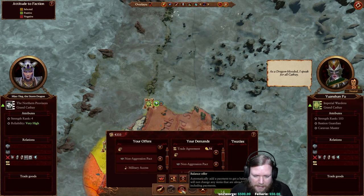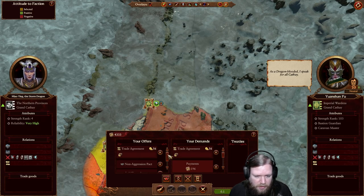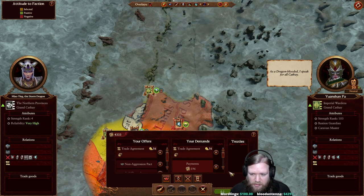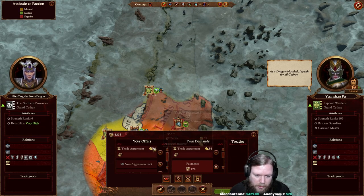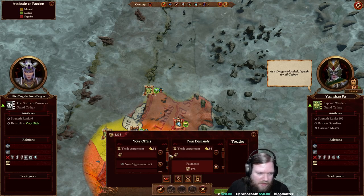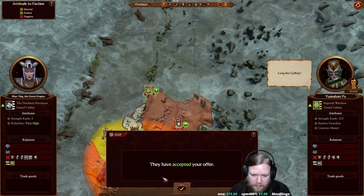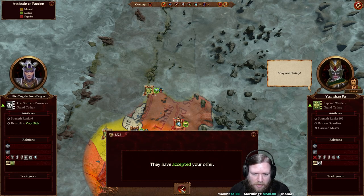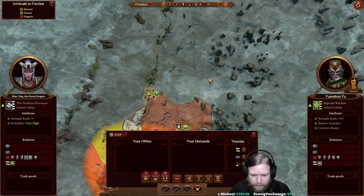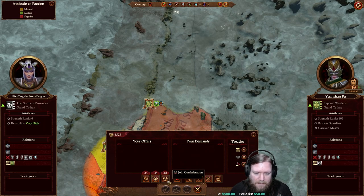The Imperial Wardens accept everything - we'll earn 56 ducats per turn from the trade agreement, and they'll earn 56 as well. Once we get more resources like clay, our share increases. We now have a non-aggression pact, trade route, and military access with the Imperial Wardens. New treaty options have unlocked: defensive alliance, military alliance, and confederation. A defensive alliance means if someone declares war on them, we're automatically called in.